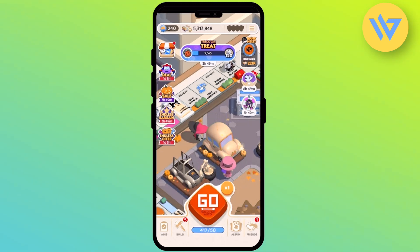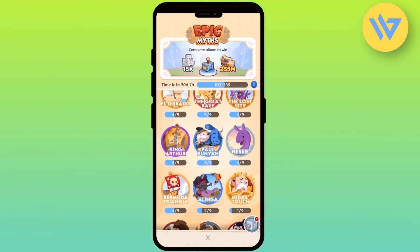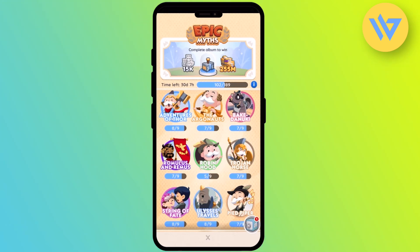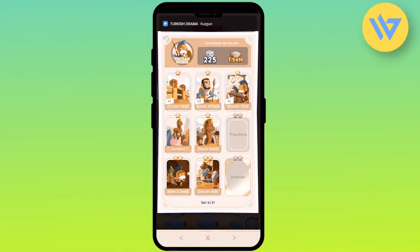The last way you can try is to simply complete your album. Click on the album option at the bottom. You'll find a lot of card groups — if you scroll down you'll see there are many groups, and in each group you will find nine cards. There will be blank cards as well because you have to collect them. Once you've collected all nine cards in a single group, you will be able to get 225 dices.